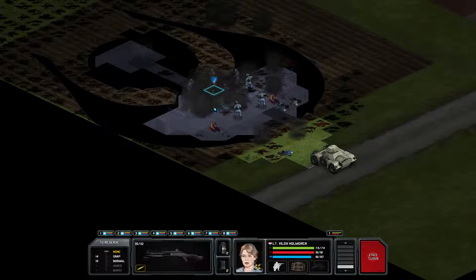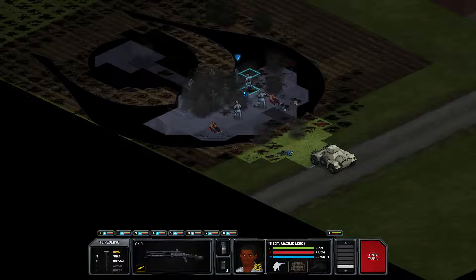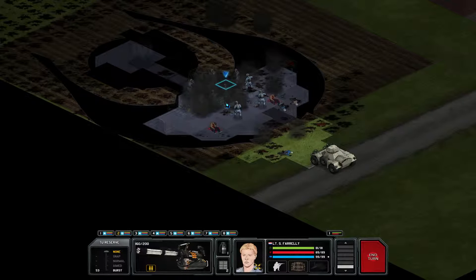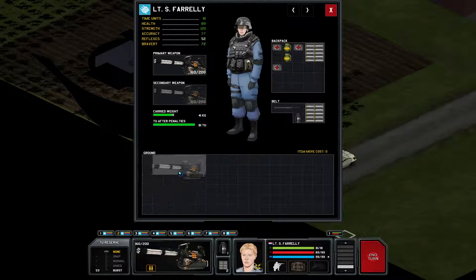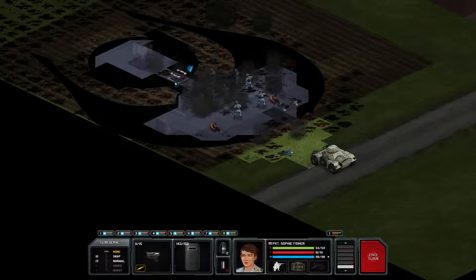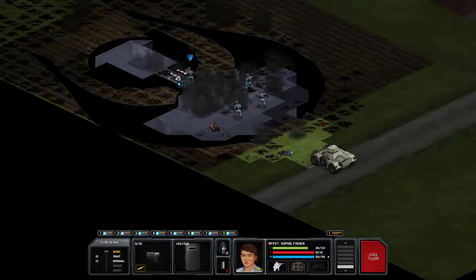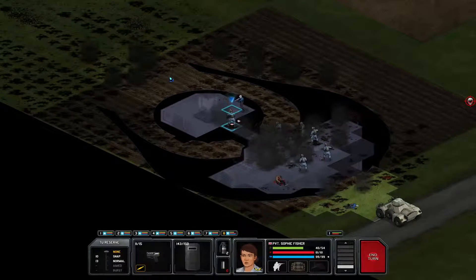Didn't expect him to come out. Who don't we need here? We don't need two minigunners. And why? Because this thing is in the way - I always forget that. Who has more time units of you? You - you open the door. Do you have a grenade by the way? No. May also blow up the interior stuff.